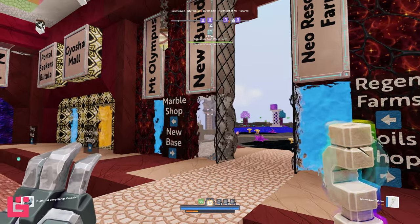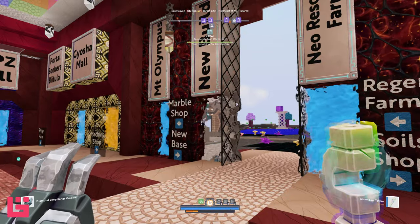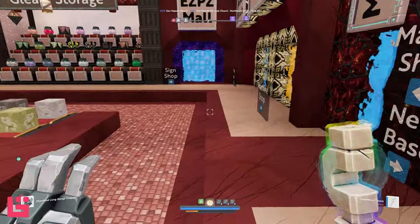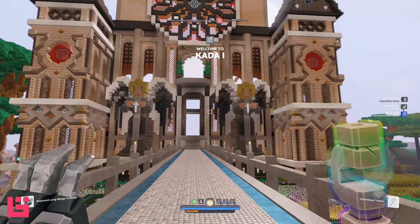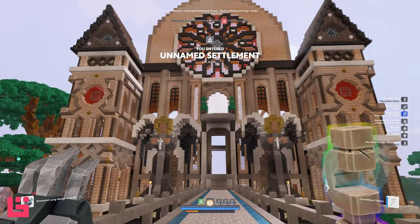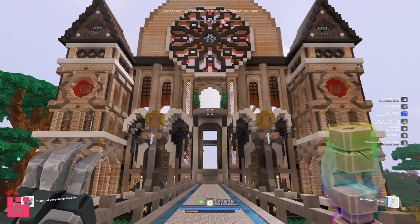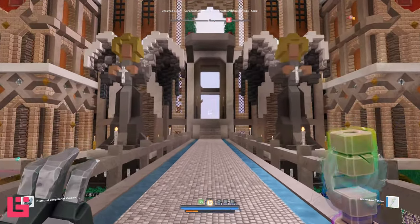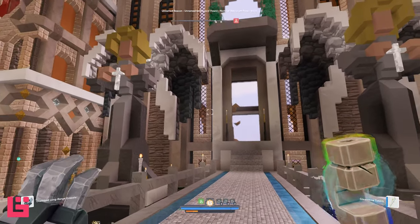I'm sure some of you have already seen this because I know a lot of us frequent Exo Heaven. Here is her build — and she's actually done a few things since I've been here. Check this out — the level of detail just in the front of this edifice. She is not done — this is obviously still a work in progress. But look at these statues. Statues are hard enough to make, but when they're in this size, to get the amount of detail in such a small area is fantabulous.